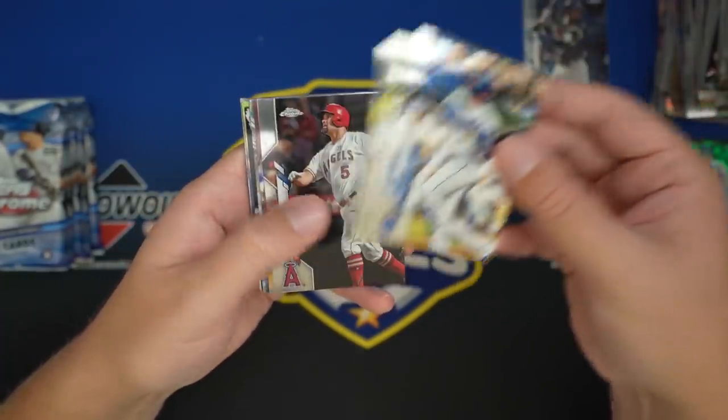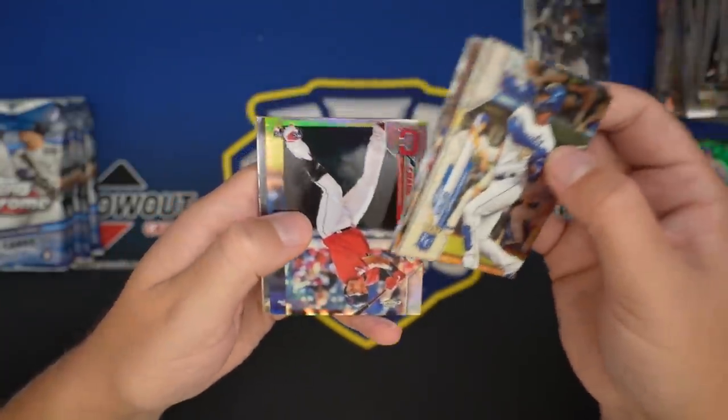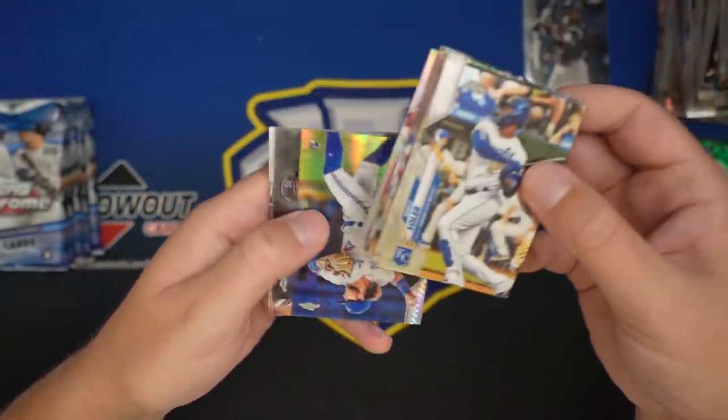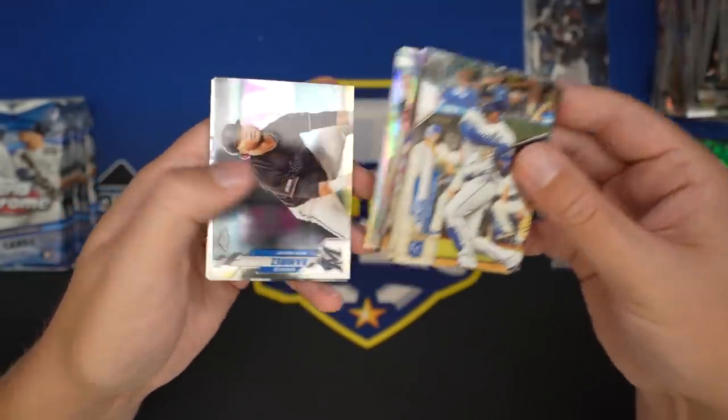Soler, Laureano, Suarez, Pujols, Glass now, Cease, Yuchang Refractor. We got one of those hypers of Bichette — really nice card. Nice hit there.